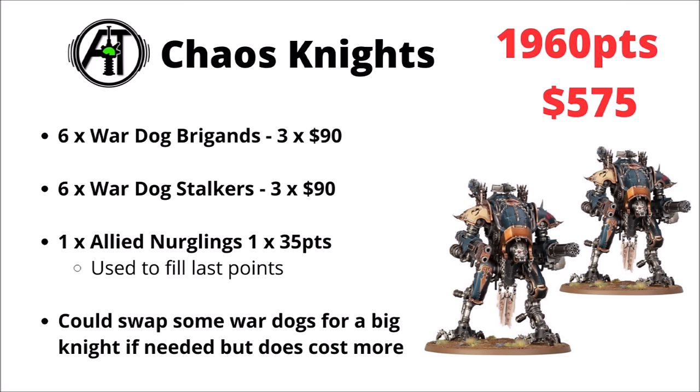For the Chaos Knights, like the Imperials it makes most sense to focus on the little guys, particularly with the Wardog Karnivore going up to 170 points. It looks like it makes sense to field as many of those as possible for the cheapest list. Then the next most expensive points-wise are the Wardog Stalkers at 150. To round out the army I've used a set of Nurgling allies just to get it up to the 1,950 bracket. Kind of interesting that the cheapest Chaos Knight list is also the one that tends to be played at tournaments, with more people using Wardog spam rather than the big Knights.